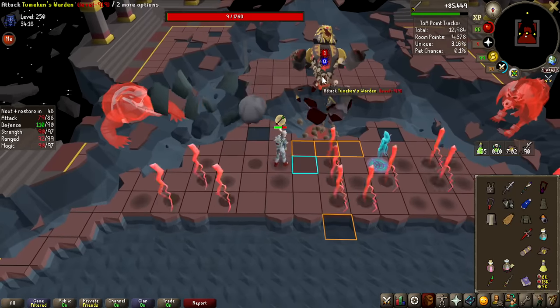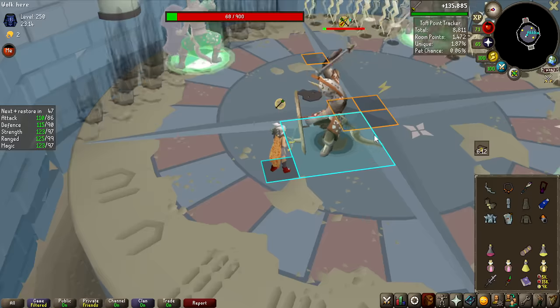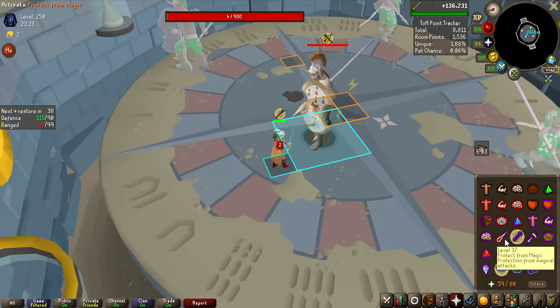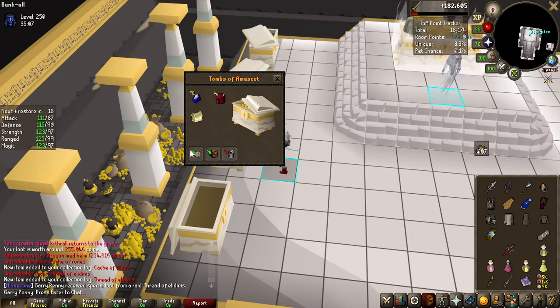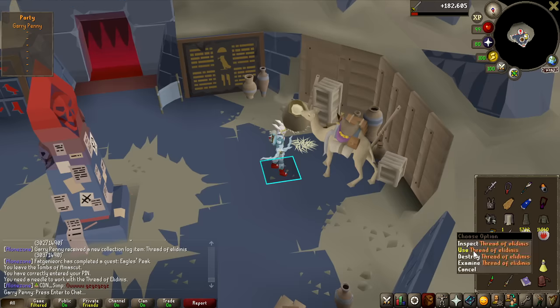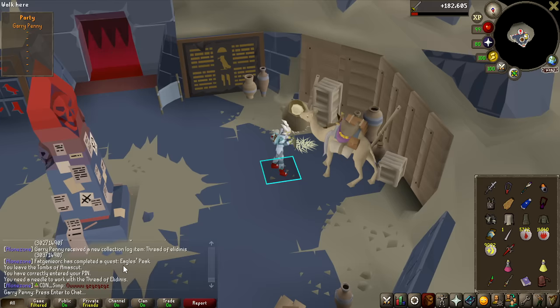We're up to raid 2 of 250, and after 10 completions in normal mode we have not seen a purple. But on raid 3 we got the Threads of Elidinis and also a cache of runes for the collection log — that allows me to now make the four-slot rune pouch. As I'm using Thralls for this grind I only need three types of runes, but for future grinds this is a very useful upgrade. You can now add four different types of runes to one rune pouch, with one vacancy I can fill as needed.